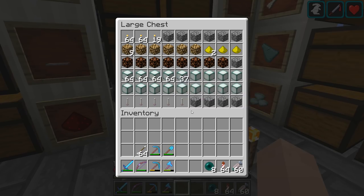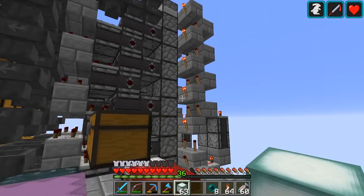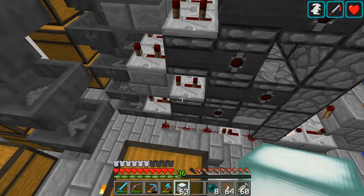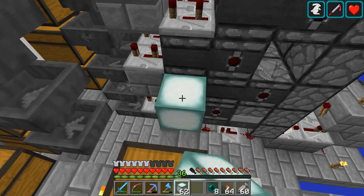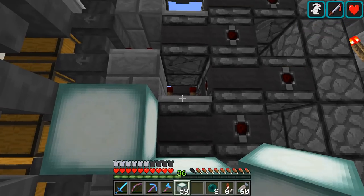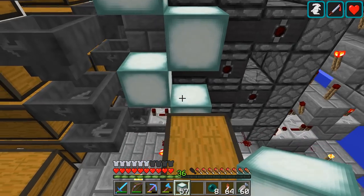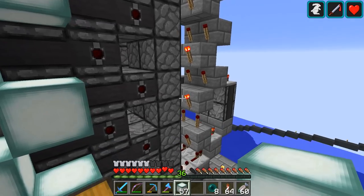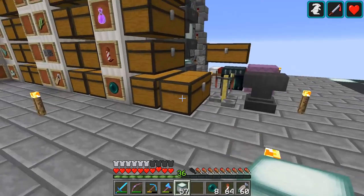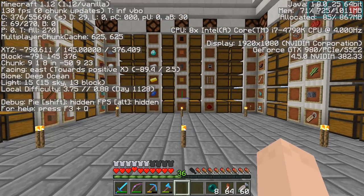It doesn't have the same kind of lighting updates as the repeaters do. I've heard that anytime redstone flashes — torches, repeaters, redstone dust — it causes lighting updates around it to happen, and that causes lag. I've heard a little rumor that if I put blocks that have full light, that would help. So I'm going to let you guys know — if I were to go around and put a whole bunch of lighting blocks everywhere, would that also help? Let me just throw these lanterns back in the system and you can kind of see what I mean by lag.